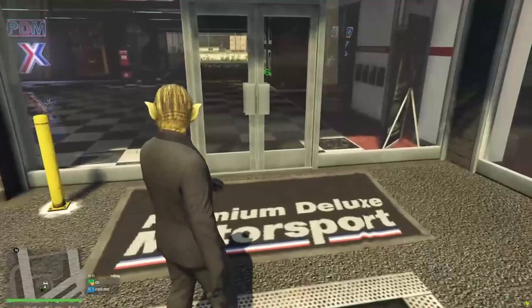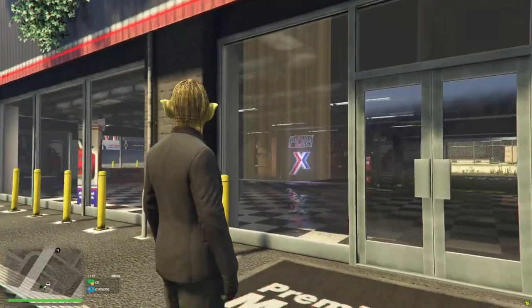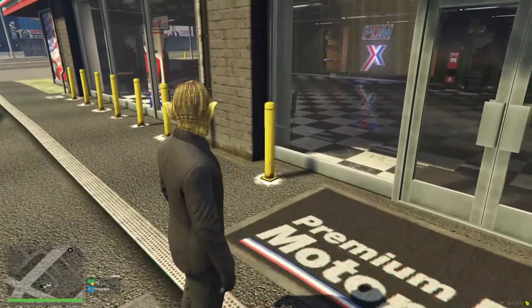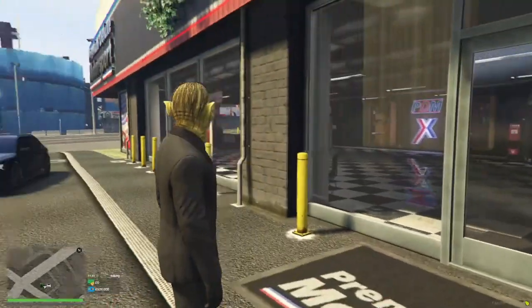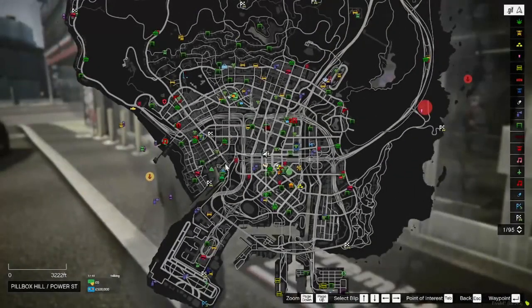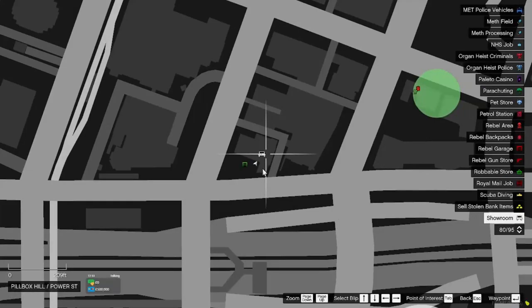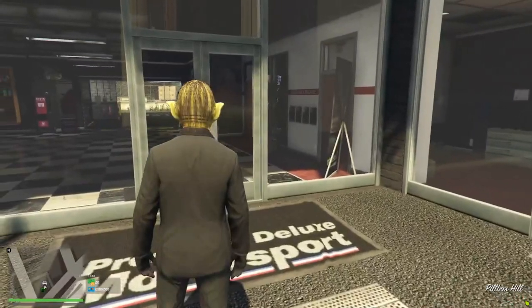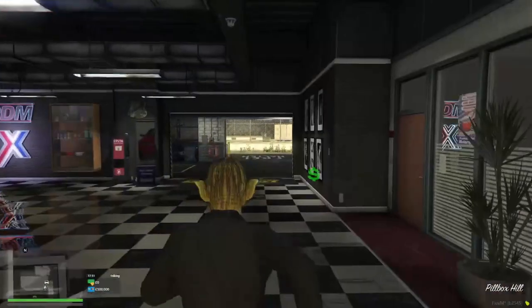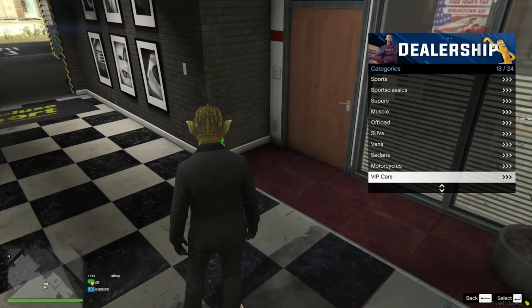Once you have received your 500k, the next best thing to do is buy a decent starter car which costs 500k. If you go to Simions, which is located here on the map, you enter in here or go around the back and you go to the money sign.